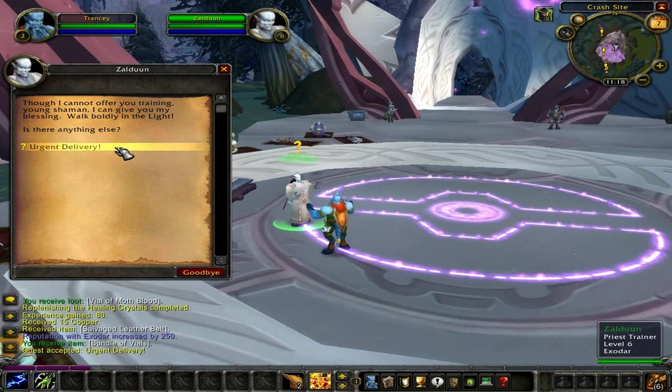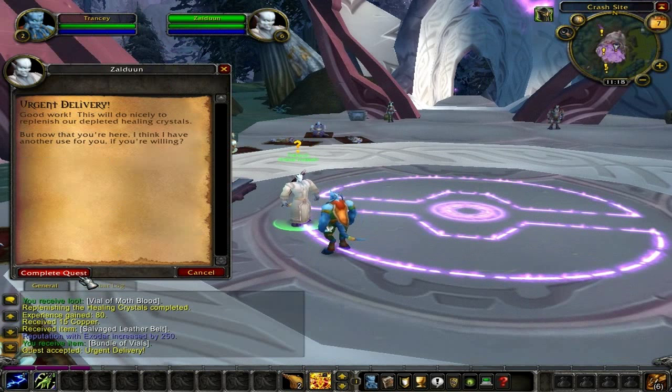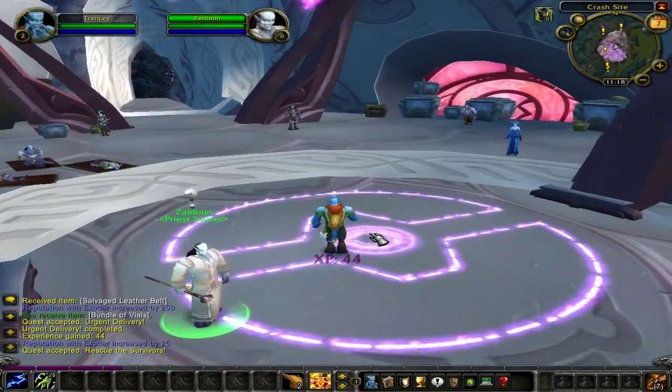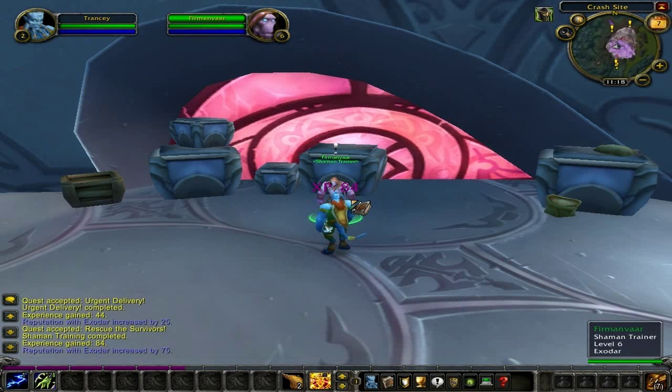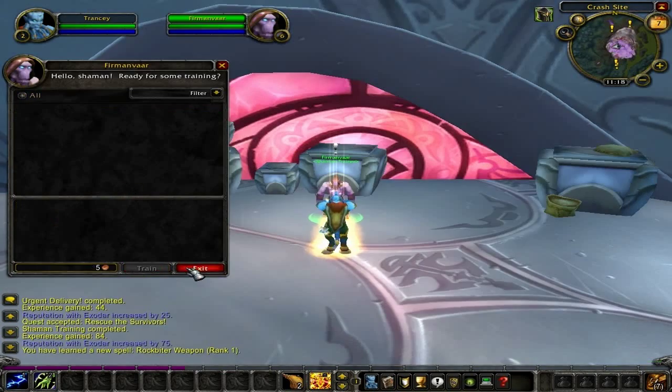Speak to Zaldan and turn in the quest 'Urgent Delivery' for 44 experience points. He will then turn around and offer you the quest 'Rescue the Survivors.' All you have to do for this quest is head outside the building and look for anyone with a purple aura laying on the ground asking for you to heal them. Now find your class trainer. Speak to your class trainer for the class trainer quest, which will begin and end immediately for 84 experience points. Don't forget to learn any new abilities you can from them.